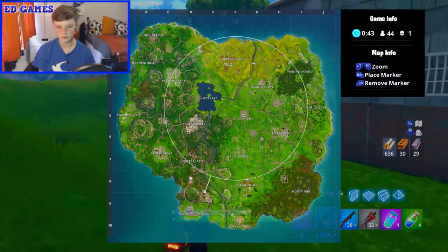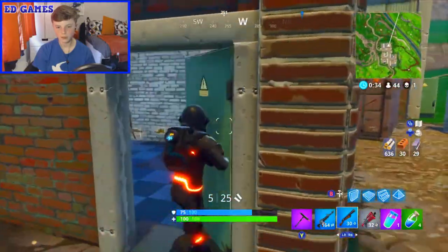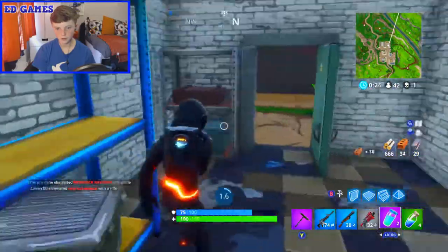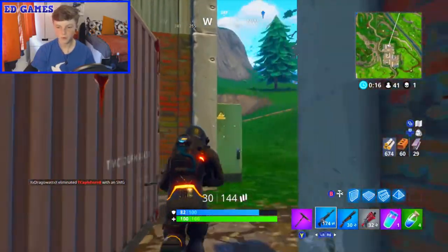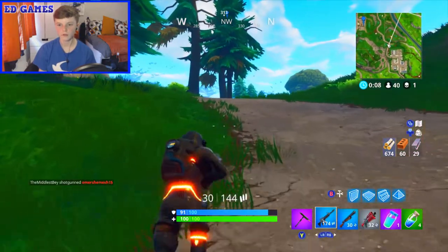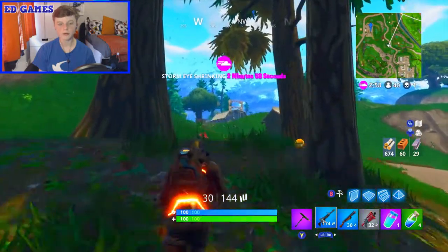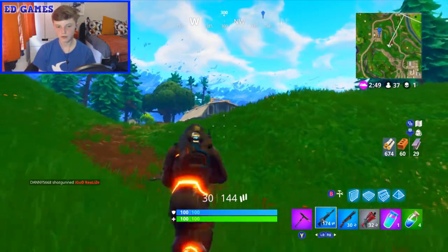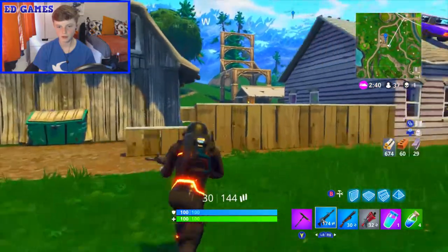We didn't check those two buildings but there's probably good loot there. Good job we came back — there's a chest! Blue AR and another slip. Four minis and a slurp left, so we can get back to 75 shield and 25 health. This place has a barn which could have a chest, the house could have two chests, and there's a mountain and an abandoned building that could each have a chest. Hang on, somebody's here.